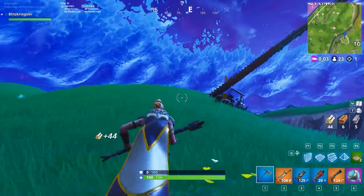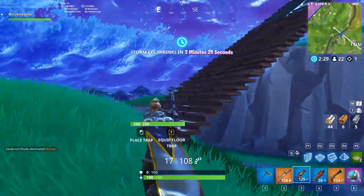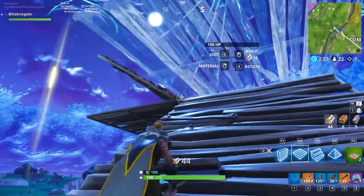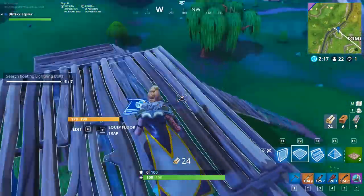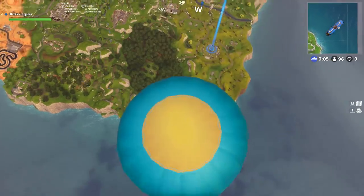I ran out of materials while building up but got some more. This one is also about eight to ten floors high, so I make another flat platform on the side. That's lightning bolt number seven. You can choose any from the map I posted earlier in the video — there are more than seven available.